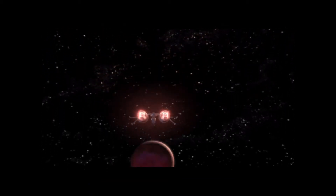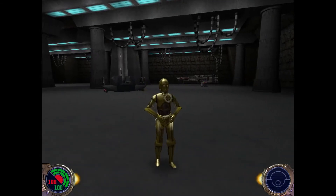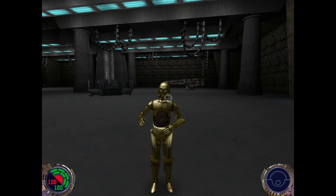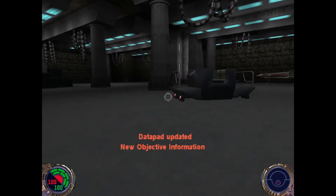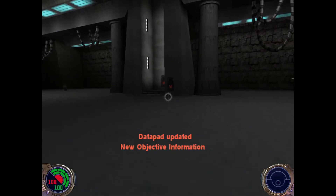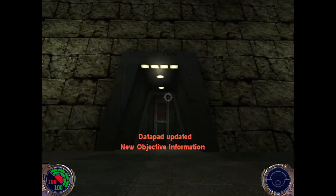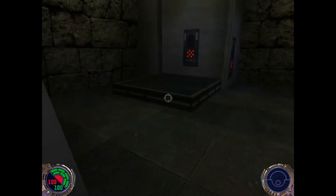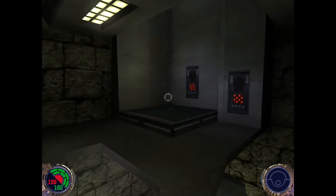All right, everyone. We're back on Jedi Knight 2, on the sixth mission on Yavin temple. This is a pretty easy one, I probably won't die in it, but you never know. I think I can find the way - it's just basically doing a bunch of trials and stuff to get the lightsaber. A lot of elevators and I think we have to go talk to Luke first before we actually get started with this stuff.